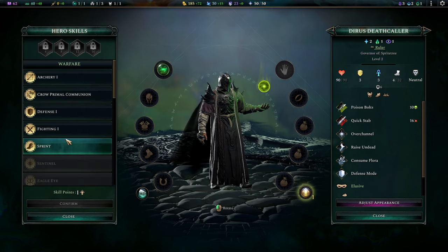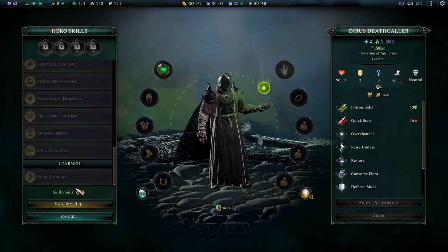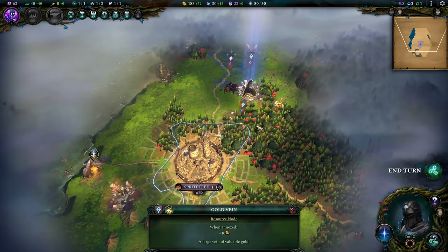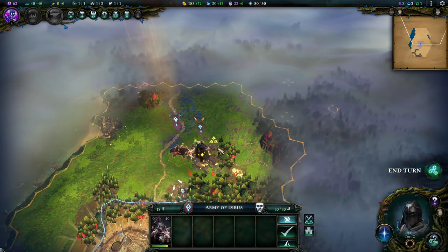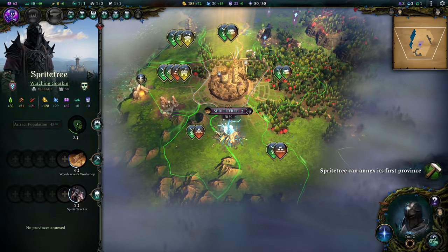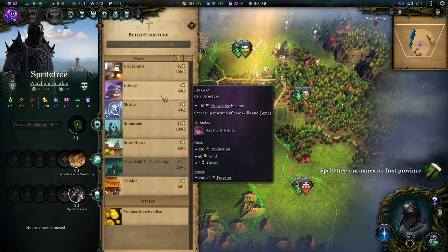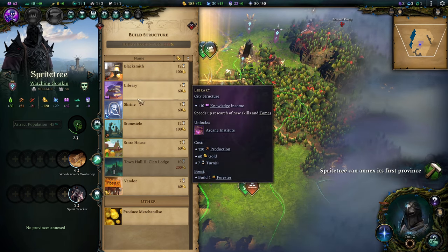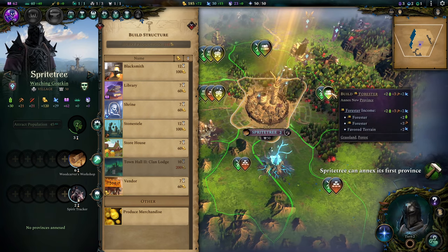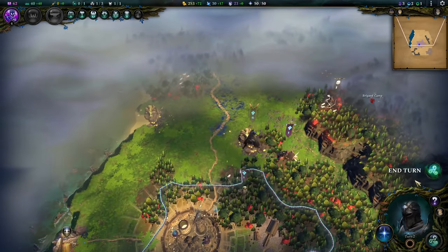I didn't expect a frontline item like that but why not? We're going to go first and learn Restore, as this is personally a must-have on all of my heroes — I don't want to live in a world without Restore on my heroes. Let's pick that up and the rest is auto-explore. Now, the next buildings I'll go for are probably the shrine and the library. Let's start with a Forester as it gives us both productivity and growth.